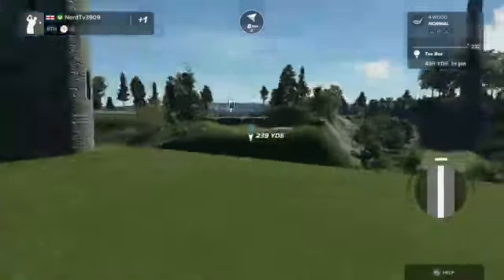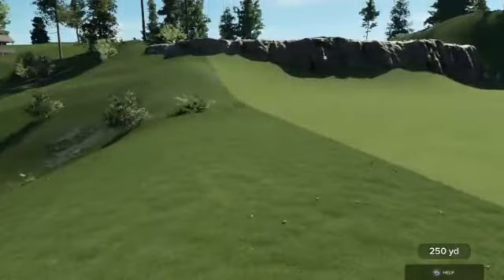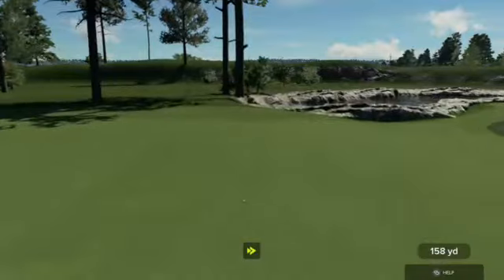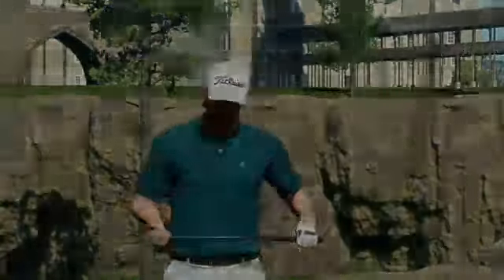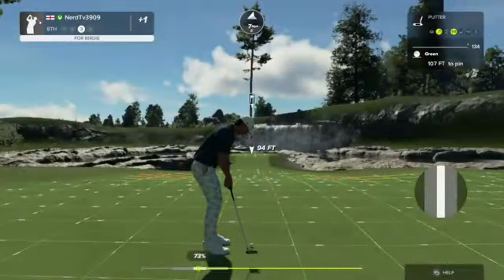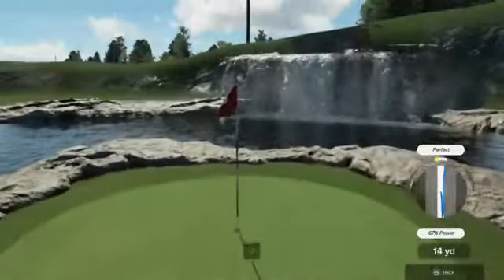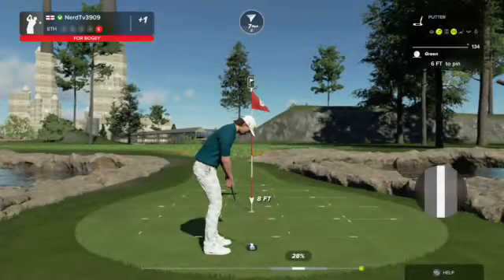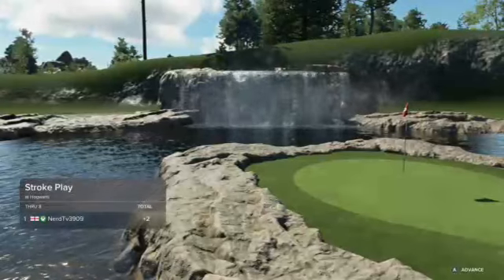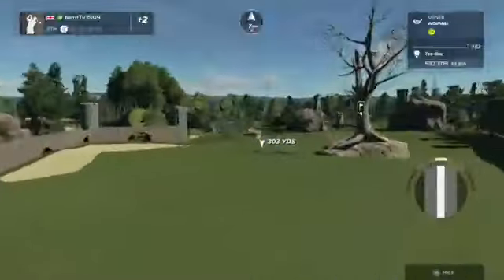Okay, lengthy par four ahead of us here. Second shot on the eighth — nicely done, you're on the green. Would it be too much to ask to get a little closer to the pin? It kind of squirted off the green there — that's no good. Alright, you can sink this and salvage a bogey on this one. There it is. And right now you're just two strokes above par.